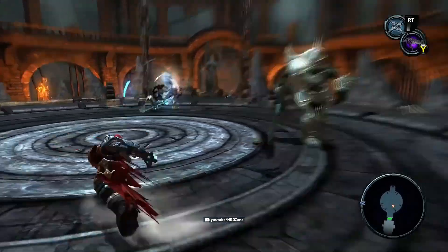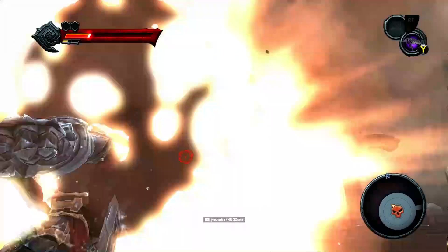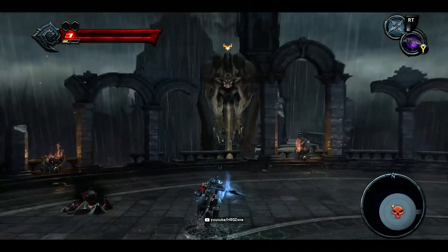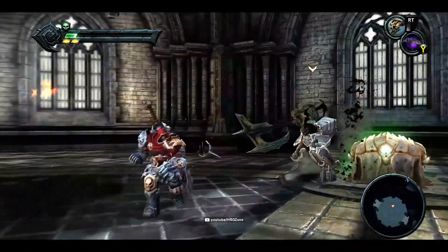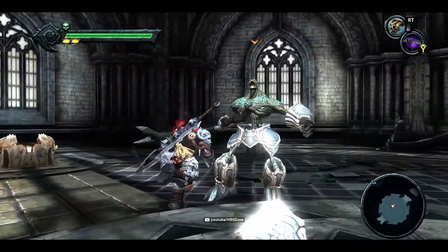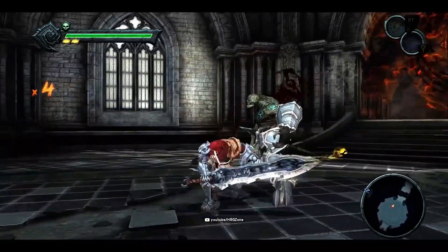Although War is initially limited to the use of his two-handed signature sword, Chaos Eater, he eventually obtains other weapons throughout the course of the game. He also has a scythe, which he uses as his other main offensive weapon. Weapons have different combinations of attack that can be obtained throughout the game.